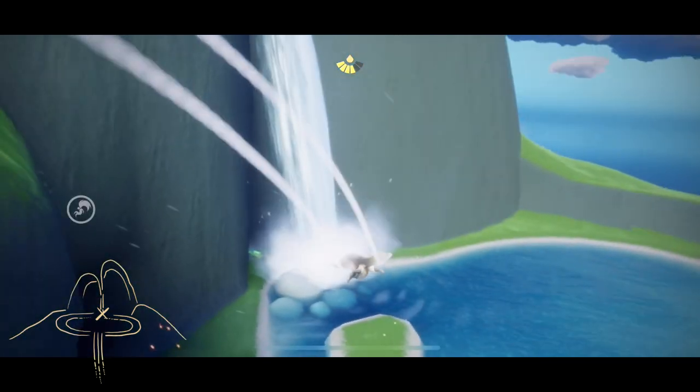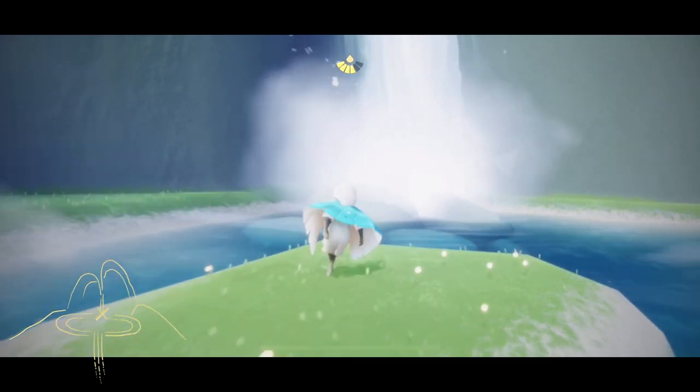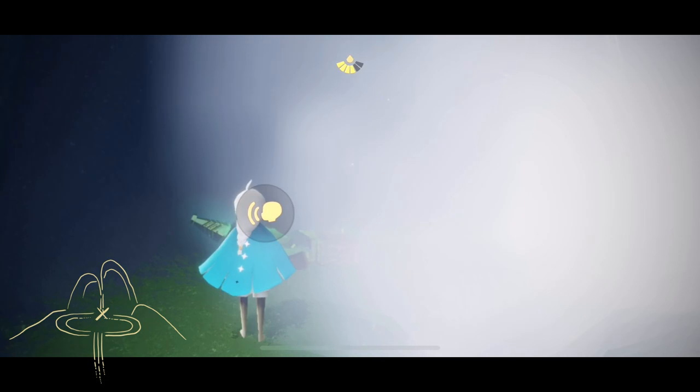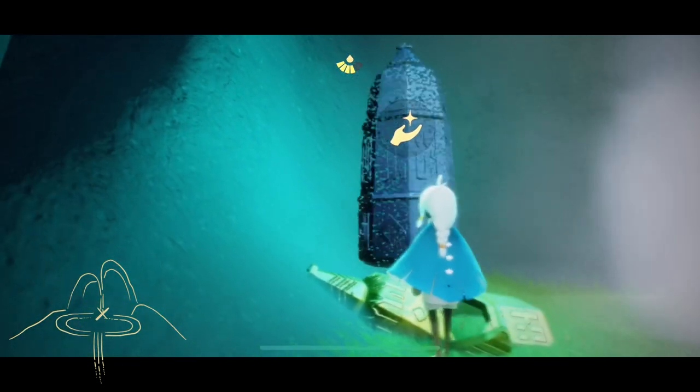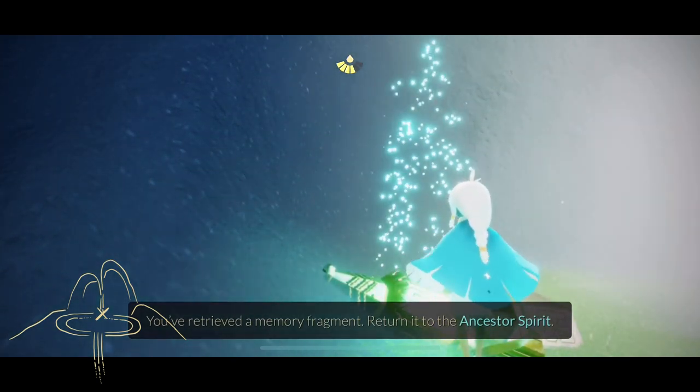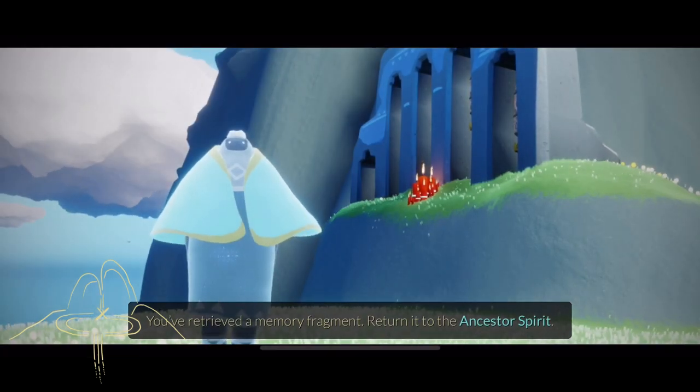Okay, so here's the waterfall and the thing we're looking for is right behind it. So we're going to be collecting these bells — these giant bells scattered around the islands. And now we have to return it to the ancestor spirit.